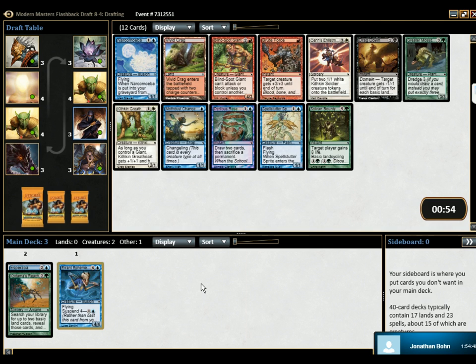Yeah, it's not bad. We could grab a Spellstutter Sprite. Or Dragdown, if we want to do this. Yeah, Dragdown's actually a good card. I like Dragdown — it's pretty solid removal. The five-color deck is surprisingly playable with the Skyreach Mantas and all that business. So let's take the Dragdown.